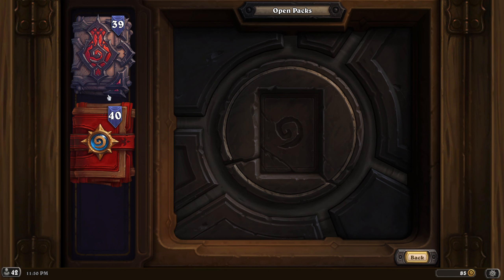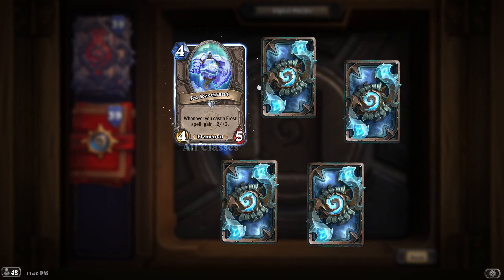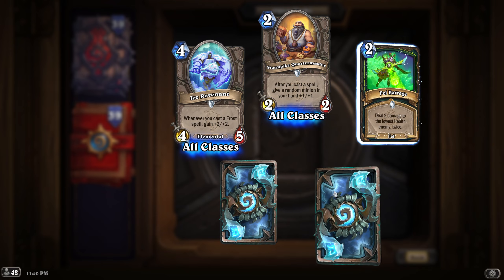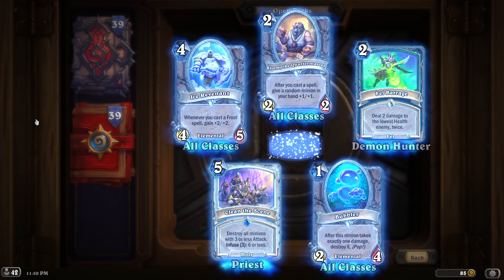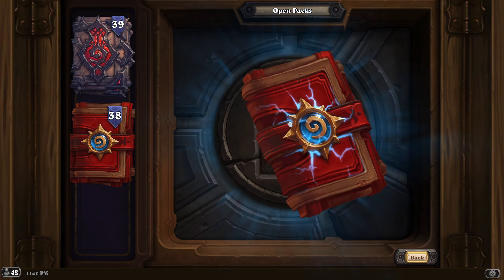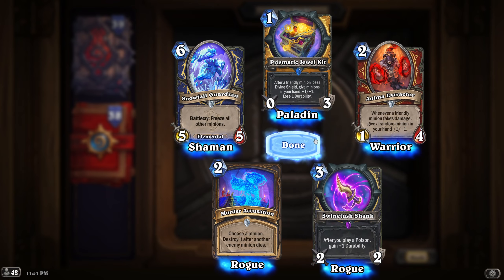Let's go - I'm gonna start with the classic ones. Oh, classes! I like Warlock - Warlock is cool, I would like some Warlock stuff. Oh, that's a rare. No Warlock, I guess. Next. Oh, Rogue - Rogue, Rogue. No Warlock.